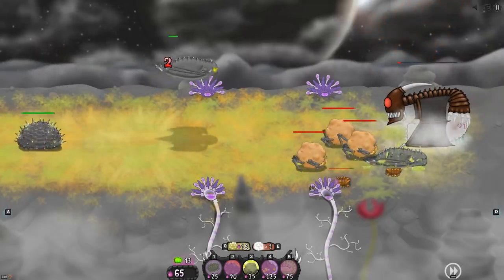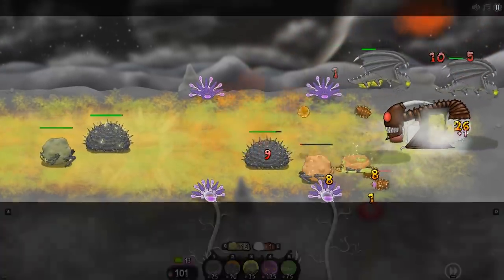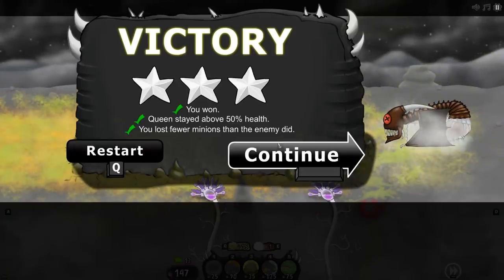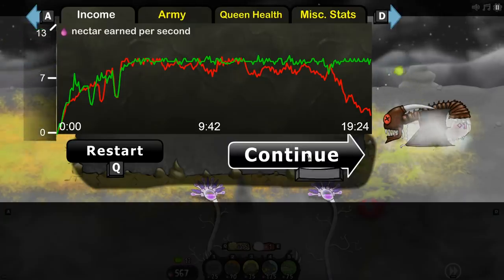That's three bombs — hold on boys, here comes the air force! That was actually pretty close to being it. They got new units — come on, just one more bomb! Here we go — drop it — YES! Oh my god, we actually got all three stars on this challenge. We finally did it — a whopping 20 minutes, a really really tough challenge. Thank you for watching, I'll see you in the next one.